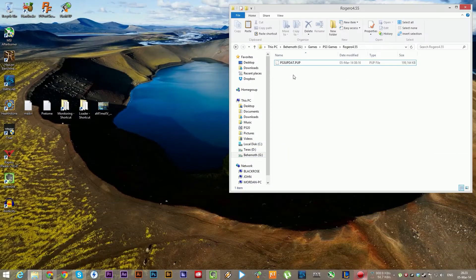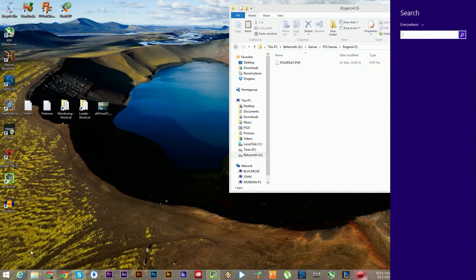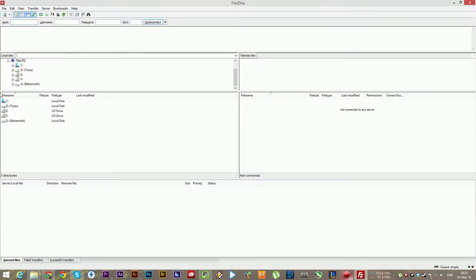Hello everyone, this is a quick update on how to update your already jailbroken PlayStation 3. I have my Rogero firmware downloaded — this is the 4.55 version 1, which is the latest. I'm going to open up FileZilla and type in my local IP address.